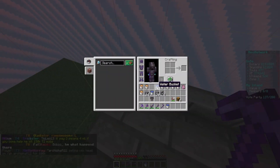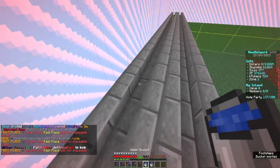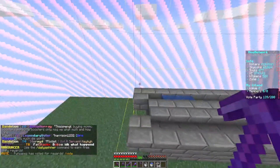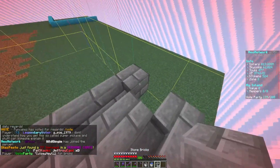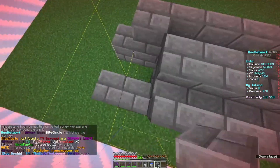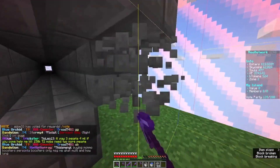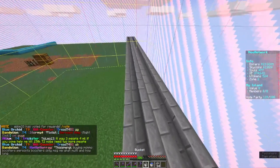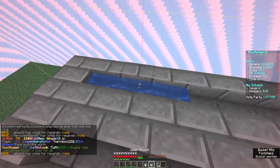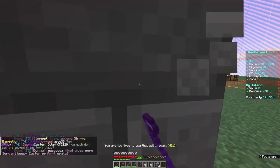We'll grab our water buckets — really you only need two water buckets, which is pretty nice. Put one there. I remember what I did last time — I did the stairs so it looked cool, but I'm not worried about looks right now. We'll turn this into a source block and go like this all the way down. Now we should be able to get rid of these blocks.